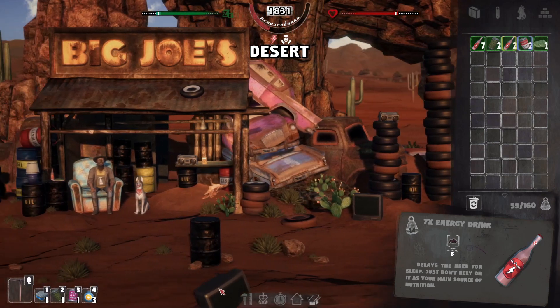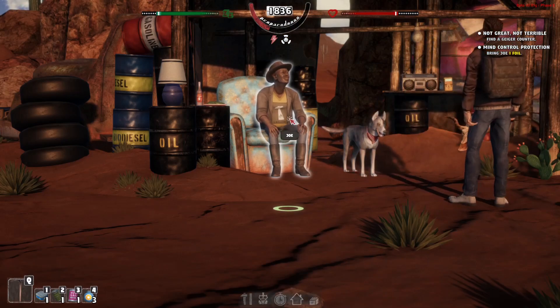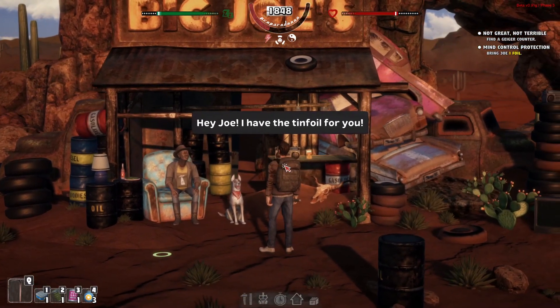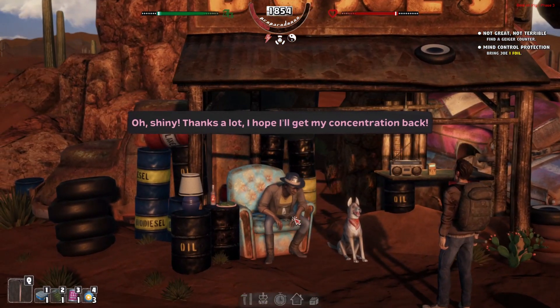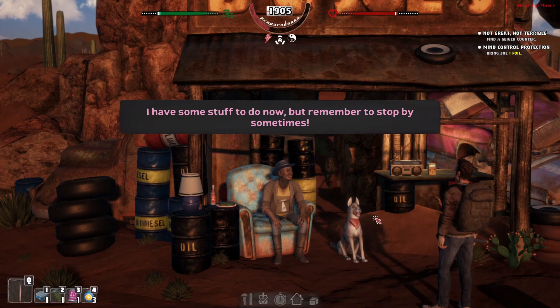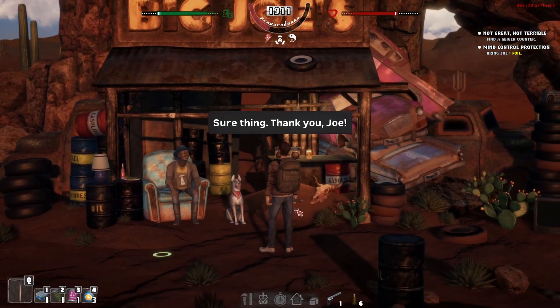Joe is here - we can give him the foil. Is he going to give us the Geiger counter? Joe says: 'Hey Prepper, do you have the material?' We give him the foil. Joe says: 'Oh shiny, thanks a lot, I hope I'll get my concentration back. By the way, I've repaired your revolver - it's like new, but if the agency asks about it, I know nothing. I have some stuff to do now but remember to stop by.' So we've got the revolver as well.